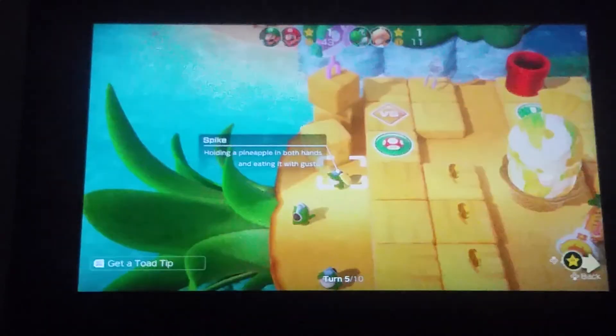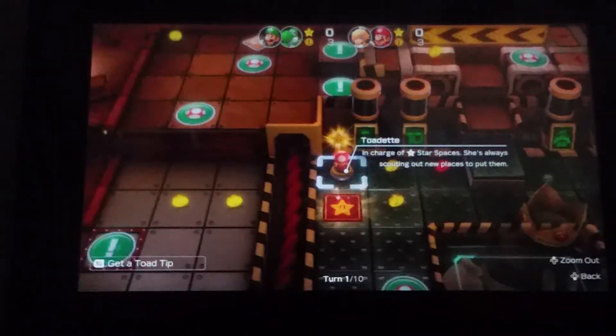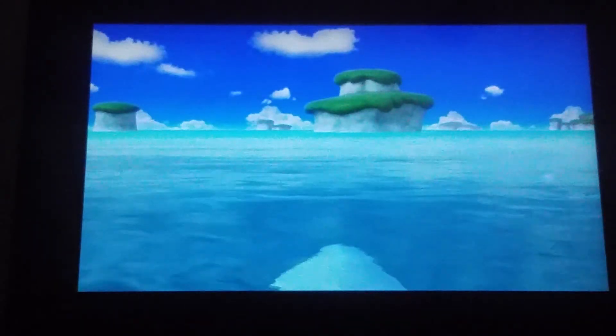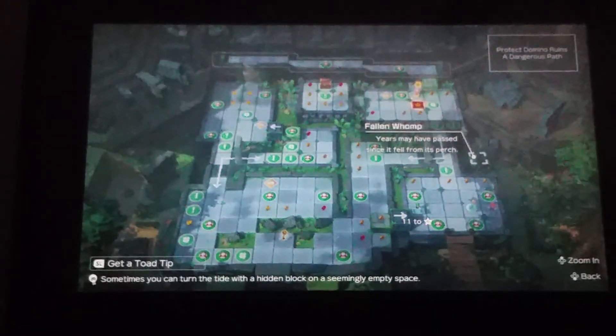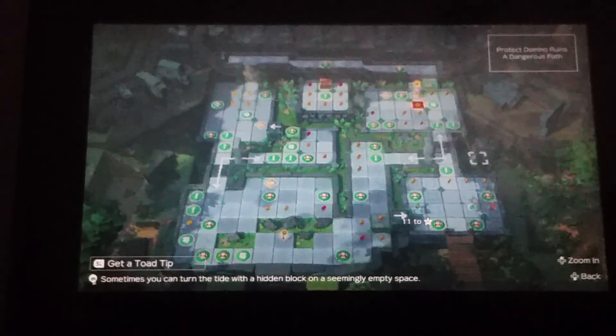So that is all for now. Remember, this only works on Partner Party, not normal Super Mario Party. For the Blooper, you have to wait for it to wake up by walking on its bridge — and it's so spooky. So yeah, that is all for now. And remember kids, eat your green vegetables!